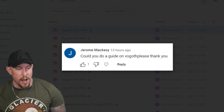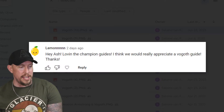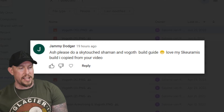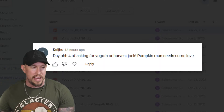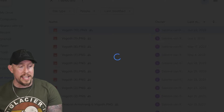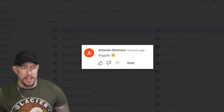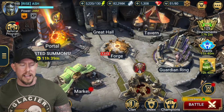We have a lot of requests for Vogoth. Jerome is looking for a Vogoth guide, Red Aries just pulled him - congratulations! Lemon loves the champ guides and is asking for a Vogoth guide - ask and you shall receive. Jammy Dodger wants a Sky Touch Shaman and a Vogoth guide. Kate, Casio, Kaho asking for Vogoth, and Harvest Jack needs some love too - I can do that soon. And Tavian Simmons also looking for Vogoth - your day has come!